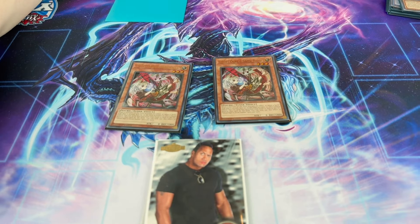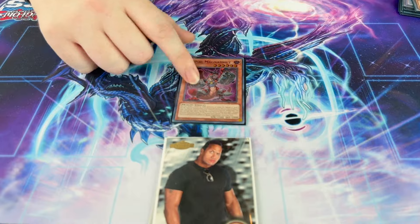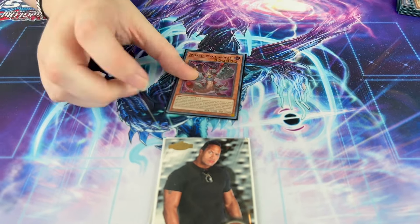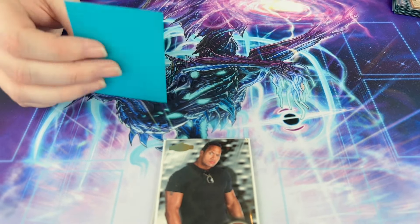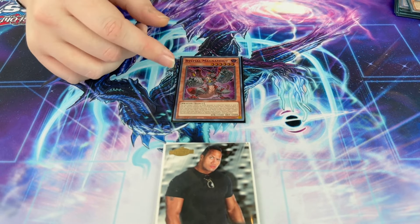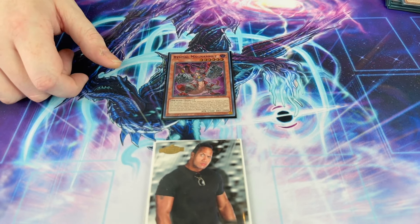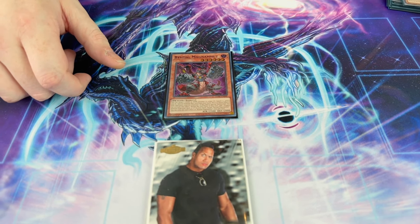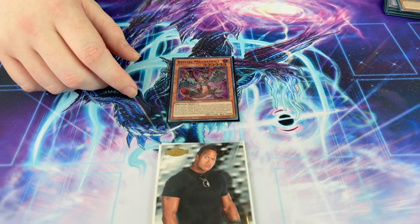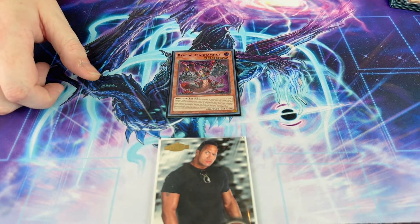Then we've got a Visas Starfrost. It's decent going first because Snake Eye players are always trying to do their greedy play grabbing IP Masquerena out of the graveyard. It also lets you search Sephira during the end phase, so it's a consistency card on top of that. In total, this deck has 14 hand traps plus Instant Fusion and Call by, so 16 non-engine total.